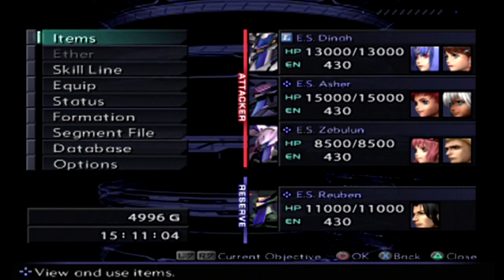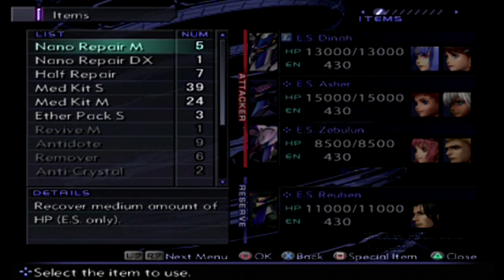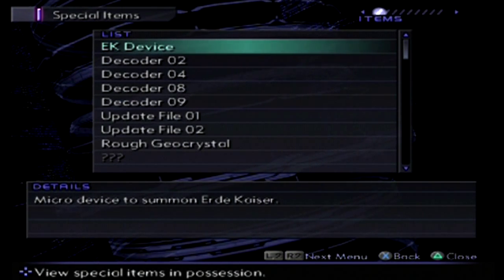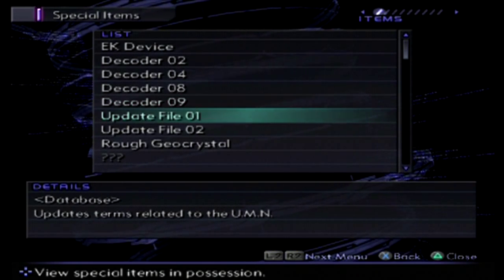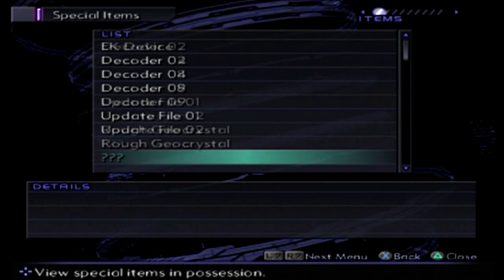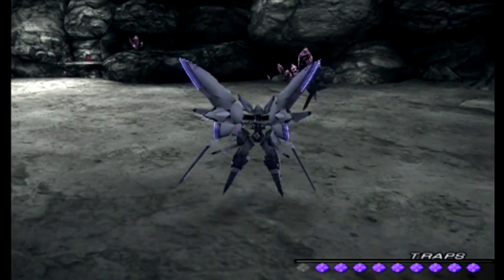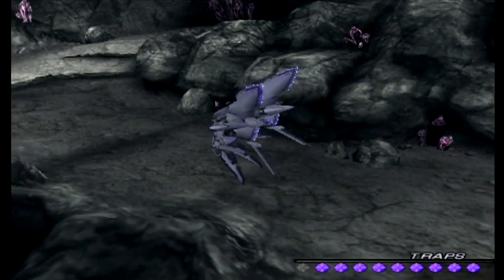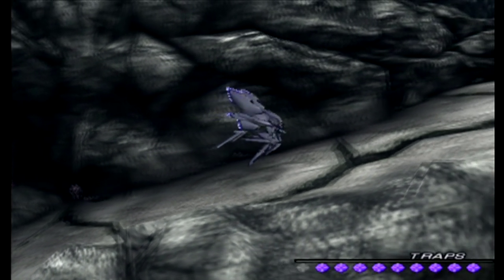Is there something I'm missing? I don't think so. Nothing in the item screen either — I feel like there should be something here. There we go, it was Square from the items menu. We do have the EK device here, micro device to summon Ur-Day Kaiser, a few decoders, update files. Update file one was related to the UMN, update file two related to Ur-Day Kaiser. Rough geocrystal — a rough form of geocrystal, needs refining. The rest are empty. As a result of that battle, Jin did level up and learn Break.